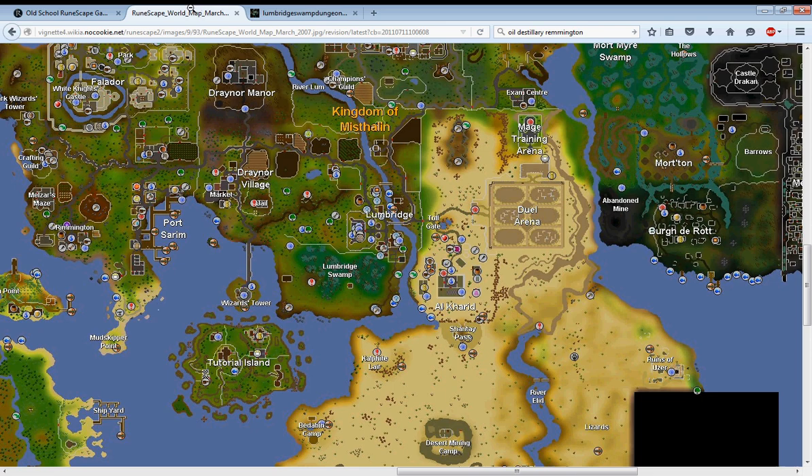You're going to want to make your way to Lumbridge and go into the Lumbridge Swamp. You're going to have to go into the Lumbridge Swamp Caves. You see the red exclamation mark? You're going to want to make your way there.